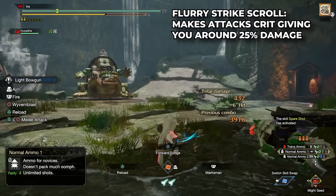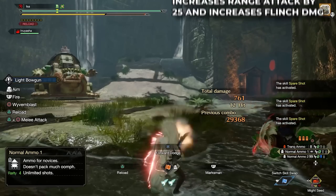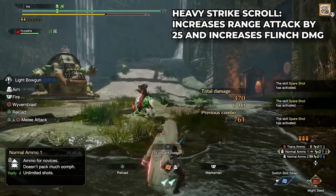Blurry Strike Scroll makes attacks become critical hits, giving you around 25% more damage. Heavy Strike Scroll increases ranged attack by 25% and increases flinch damage.